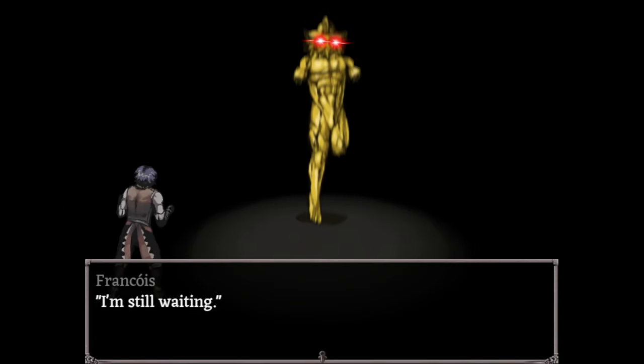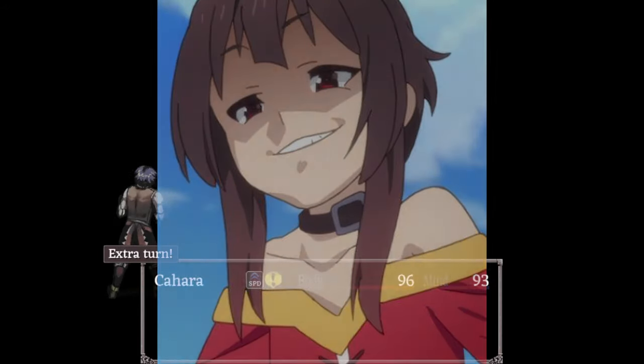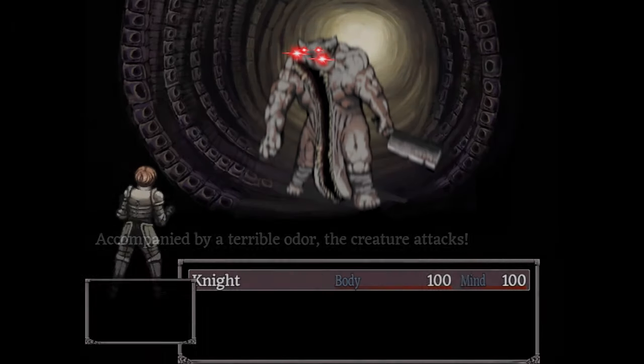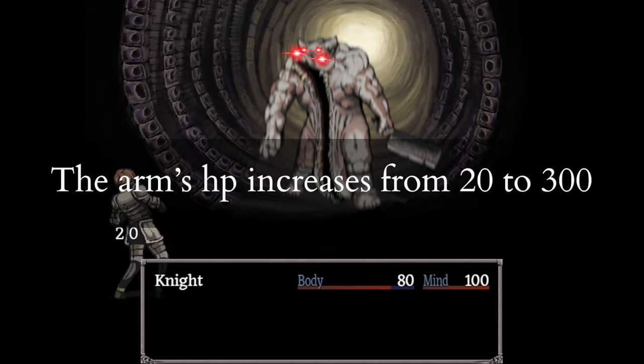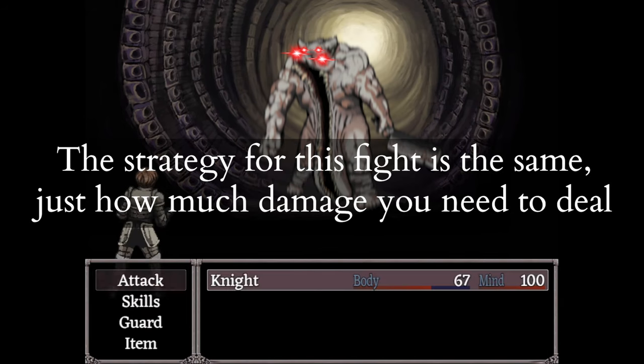Francois is still a complete joke that explodes if you show him that one smug Megumin image. Moonless Guard's torsos jump from 650 HP to 775. Their arms jump from 20 to 300. This doesn't affect the strategy, aside from how much damage you need to deal.